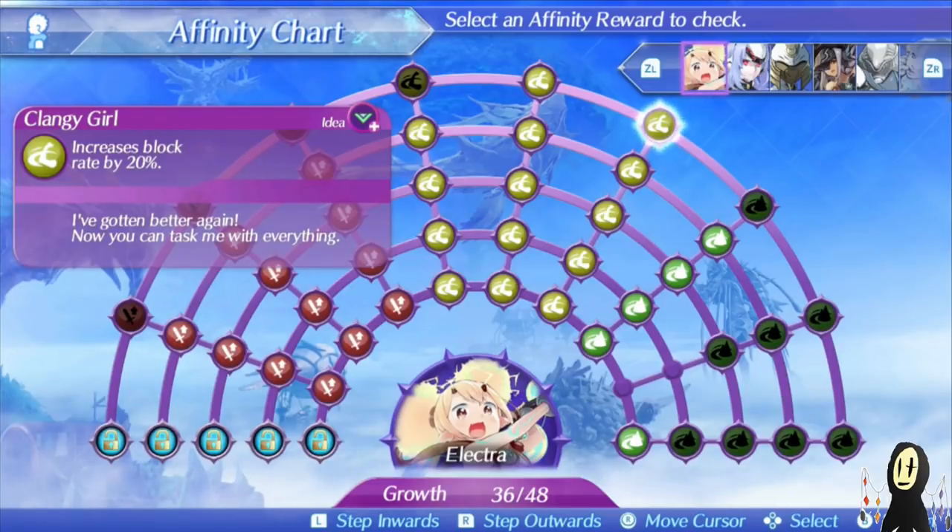There's also Clangy Girl, which works in conjunction with her already established niche — the fact that she has the highest block rate in the entire game.